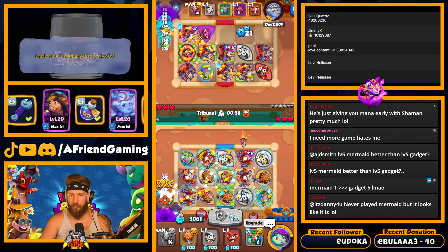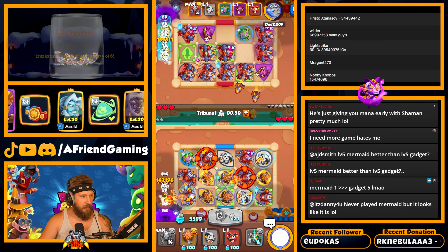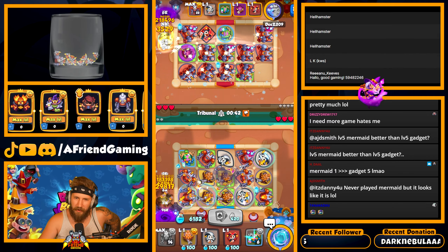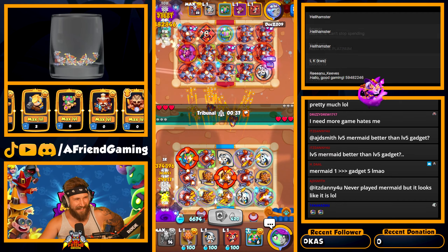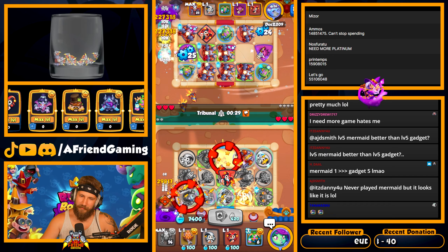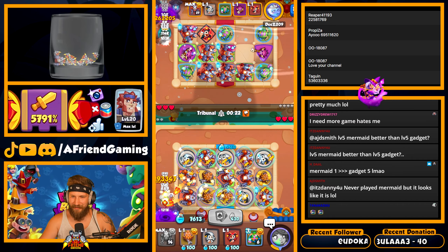He's just giving you mana early with shaman — yeah, pretty much. He's hitting so many bubbles, I just get tons of mana from it. Do we get rid of this one? Probably — yeah, nice. Tanaka, thank you for the raid, my friend — appreciate that. Zesty Bacon, I missed the 14-month sub! I hope you're still watching — I'm so sorry, I must have been knee-deep in a game. Thank you so much, and Tanaka, thank you for the raid.